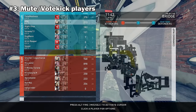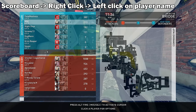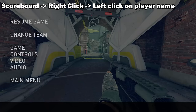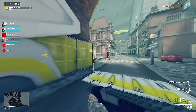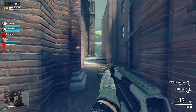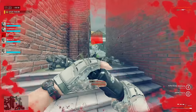Number 3: You can mute players or vote kick them by going to the scoreboard, right click, then left click on their name. That is scoreboard, right click, then left click — it'll bring up the vote kick or mute options. F5 is another one; it's a hotkey to activate the vote menu where you can vote kick or vote map.